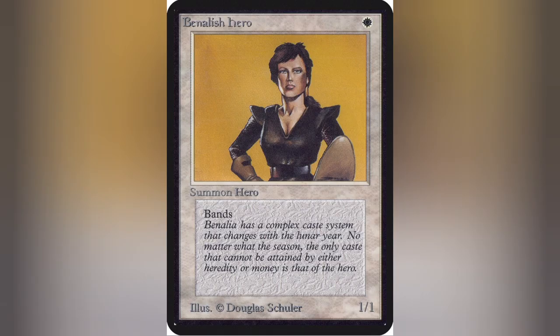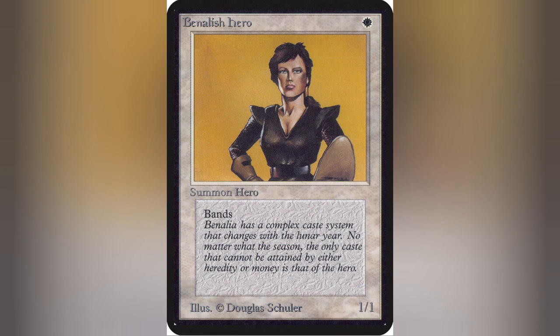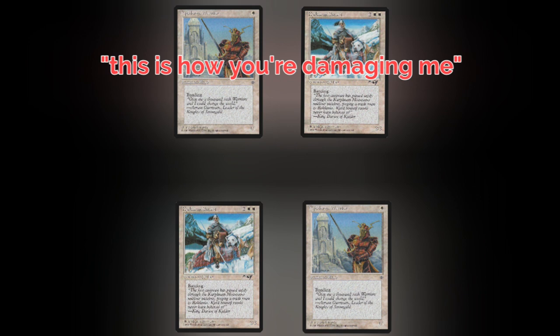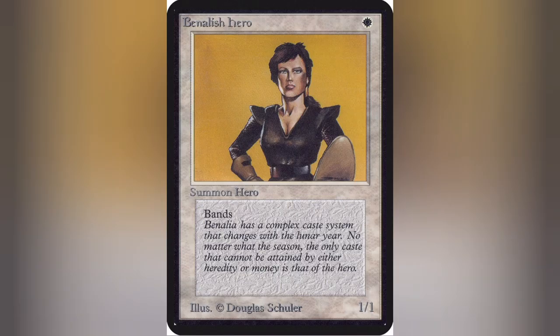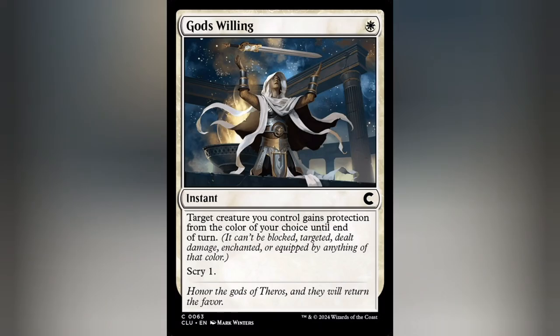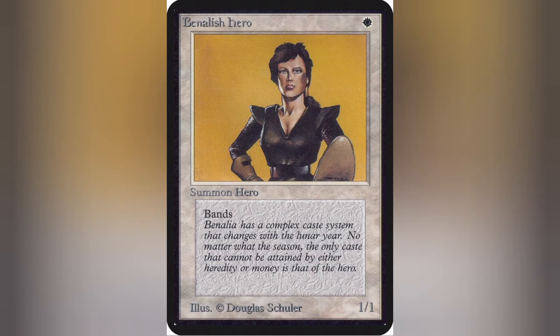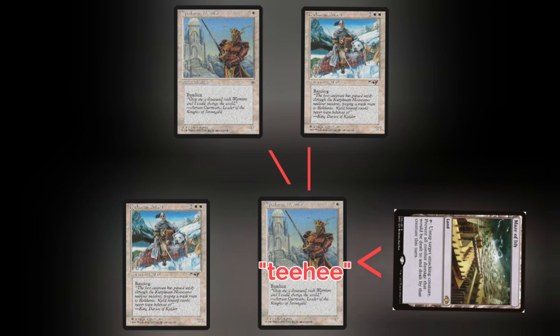Some other niche rulings: if a creature loses banding mid-combat to an effect like Sudden Spoiling, nothing happens as the band is already formed. If in combat you're against another field with banding, they would both take effect — so the blocker would assign the attacker's damage and the attacker would assign the blocker's damage. It would kind of work backwards compared to regular combat. Another thing that makes the ability sort of broken is if you run pillow fort type effects like Maze of Ith or color protection effects like Gods Willing — you can abuse the fact that you can redirect damage, essentially taunting your opponent's entire field with one creature while the rest dog pile onto them.